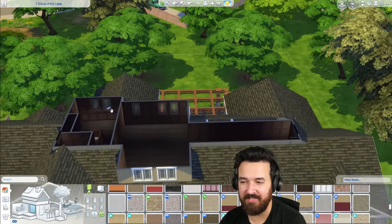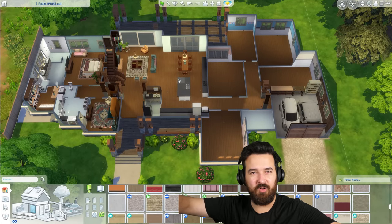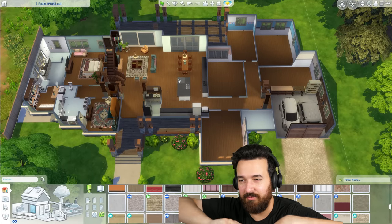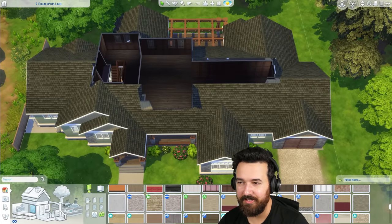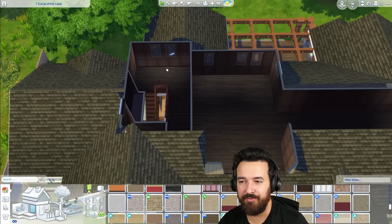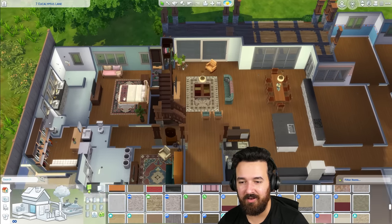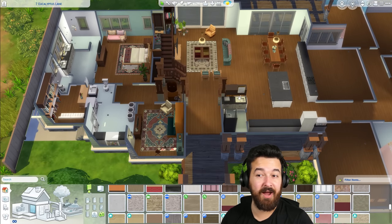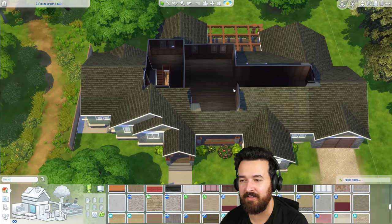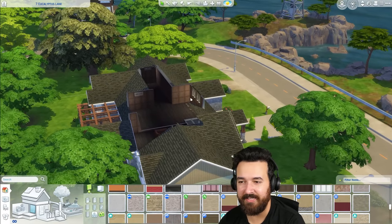The upstairs could actually be a good guest area. When I'm playing I want to see all my Sims so we don't have to go up and down. I think if we turn this into a guest suite area, we could do a door and lock it for my household so only guests can go up here, then lock the other rooms to only allow my household in — so guests basically have to use this space up here. That could actually work quite well.